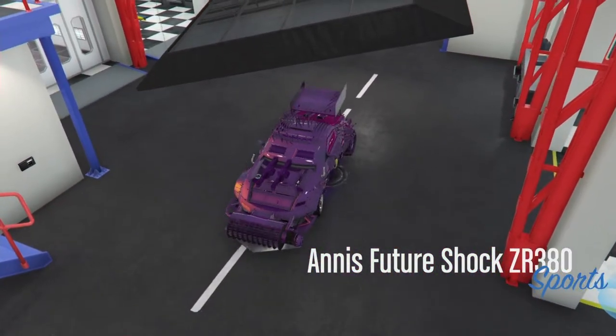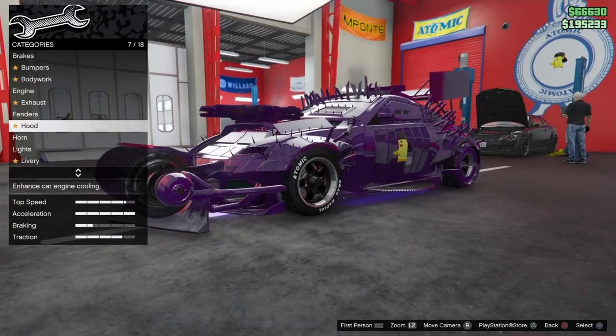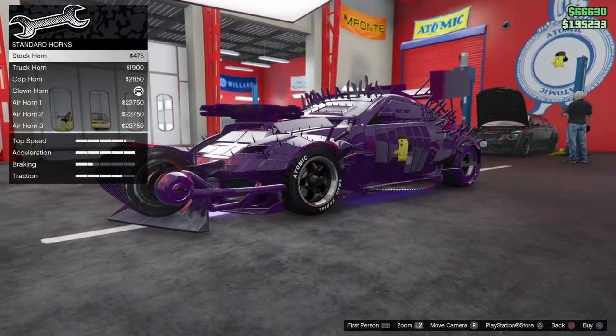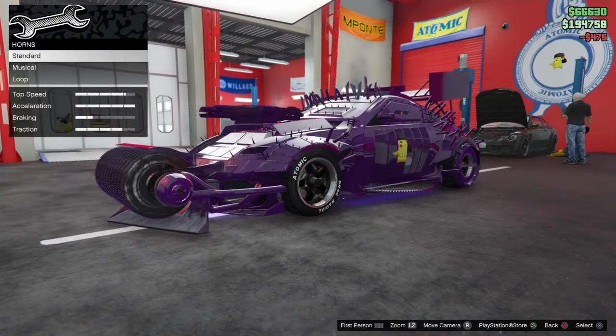Once you do this, you want to change one thing on the car — only one thing. The cheapest thing I can think of is the horn, so I'm just going to change it to the stock horn.